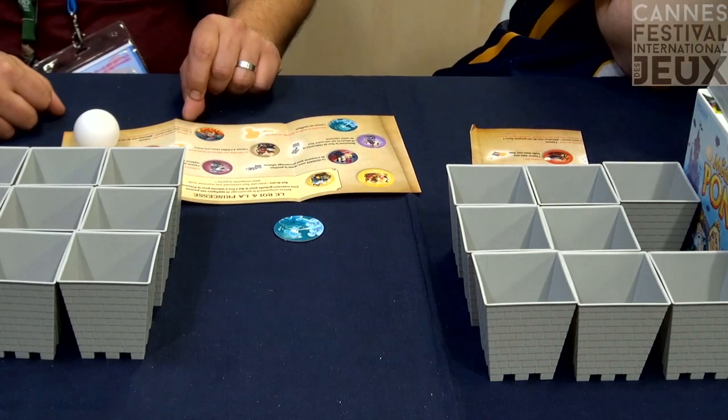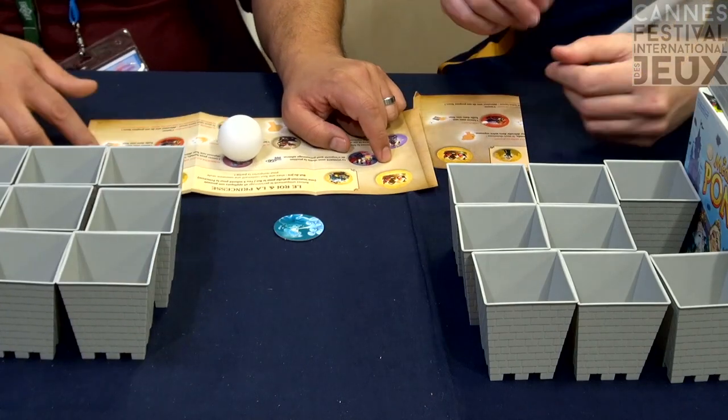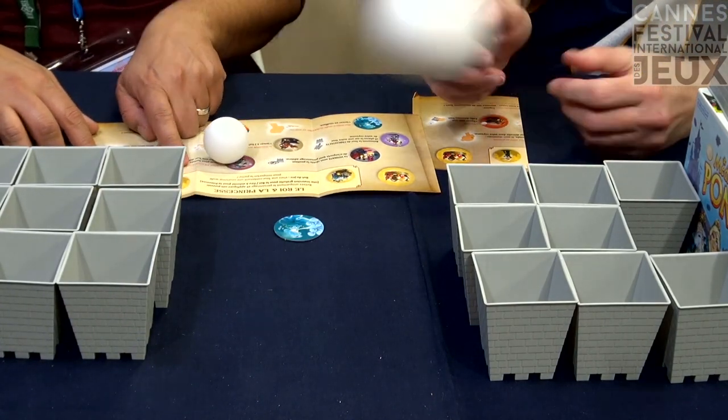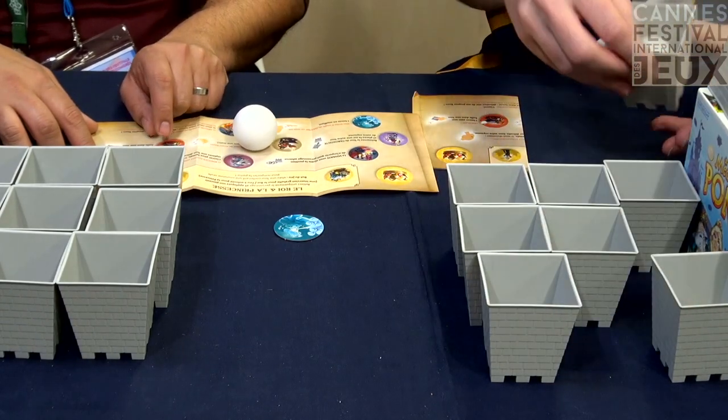That was too ambitious — too ambitious and at an angle. So that's my turn again, and I try to do it again. Nothing. The aim of the game is to capture one of the crowns. There is one crown under the... oh, nice one!